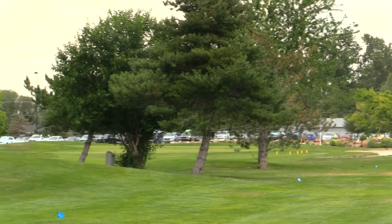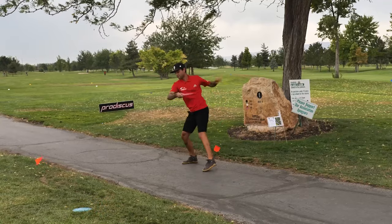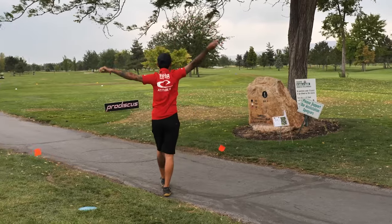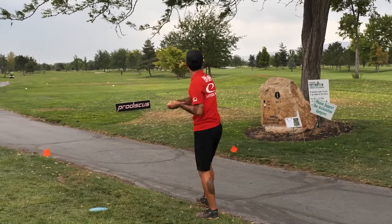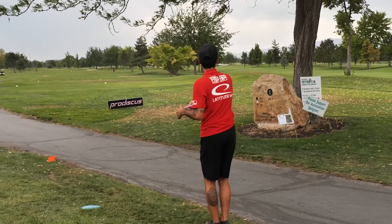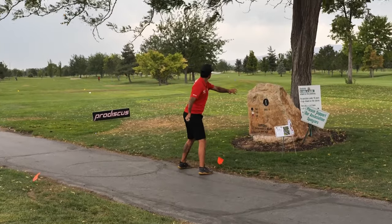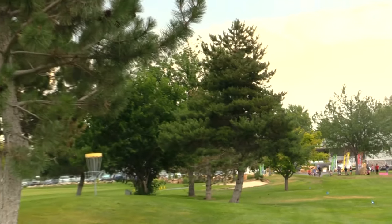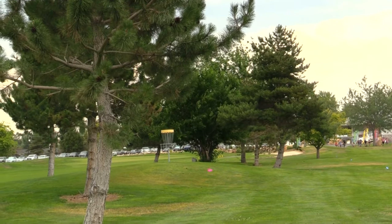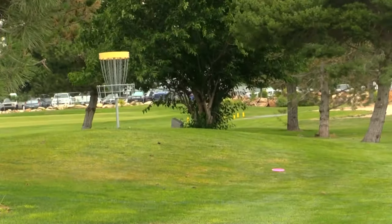Kessler gets a pretty good break, kicks out — he's got about a 60-70 footer. And this is Clint Calvin, all the way from San Diego, sponsored by Latitude 64. Fun fact: Clint parked his van on the side of my house — got to know him pretty well. He's looking at the hyzer route outside too. This looks really good — wide enough here, but that right-to-left wind is going to crash it in.